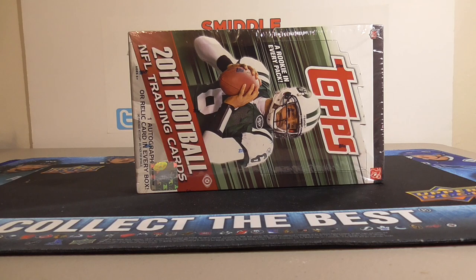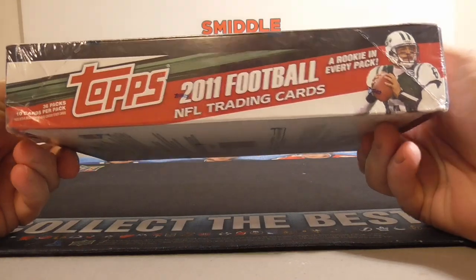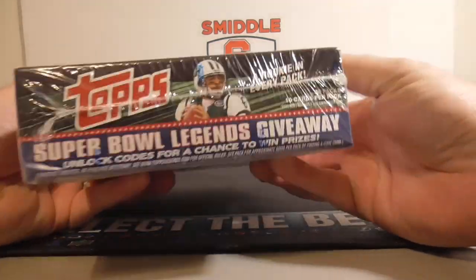Hello everybody, it's Smilcee back again. I'm back with a little hobby football break. I've got one box of 2011 Topps football. 2011 is one of my favorite draft classes because of A.J. Green, but also a bunch of other good players — J.J. Watt, Cam Newton, Julio Jones.